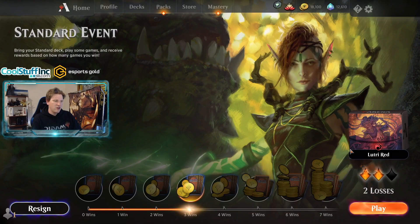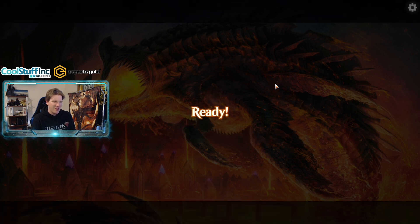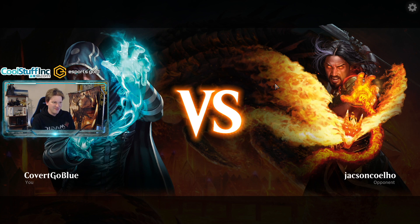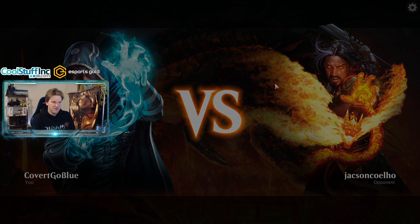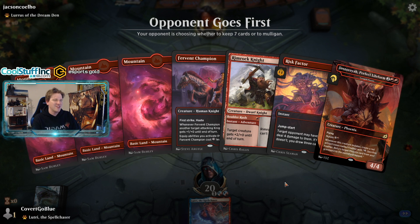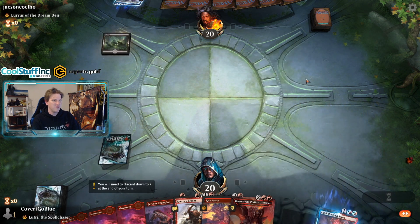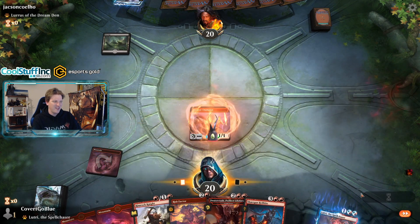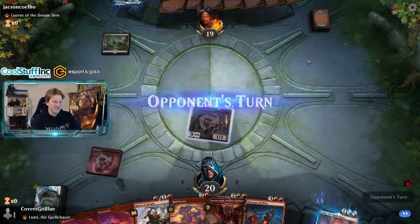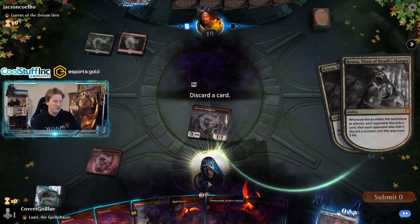Three wins and two losses — can we get four wins on a Lutri deck? I like the challenge; I think it's a significant challenge and I accept it. On the draw again though — why does this keep happening? If I'm playing Lutri I should be on the play automatically. I accepted probably the hardest deckbuilding requirement in standard — I should get to be on the play every game. But instead I've been on the draw almost every time.